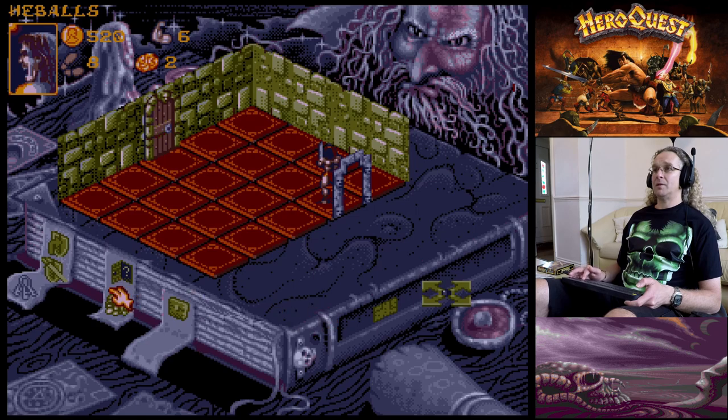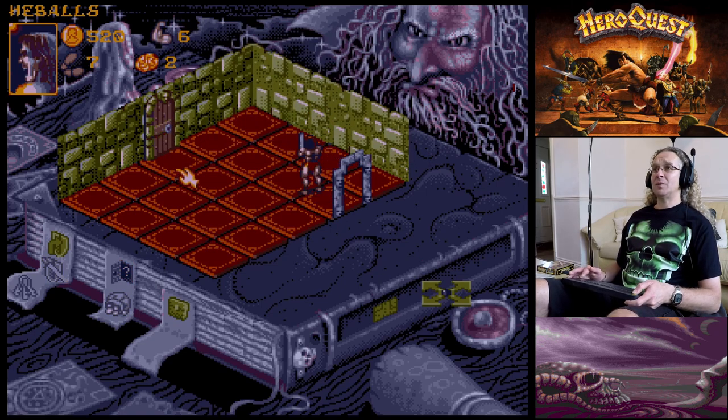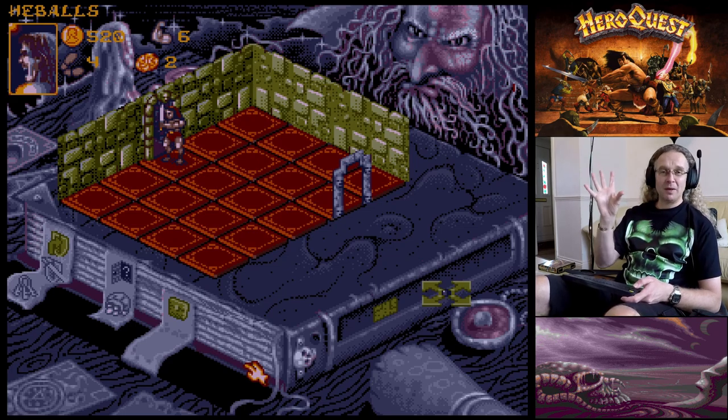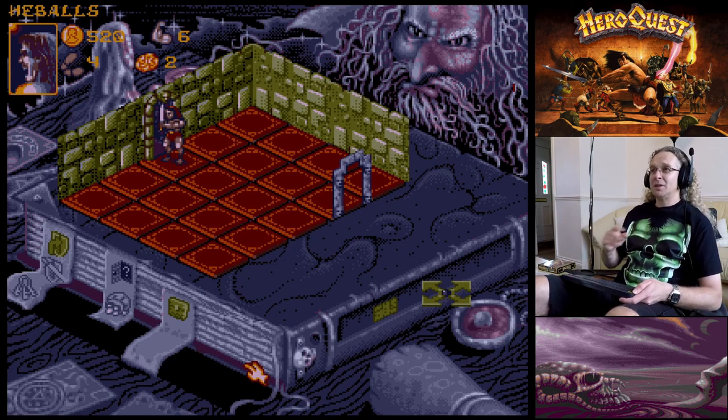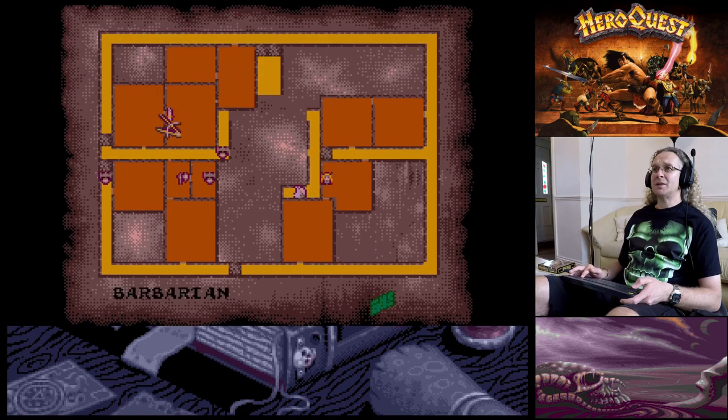There's a doorway and it continues around that way. Let's search for traps - no traps, so we can walk across the room safely. Sometimes there is a random element where an arrow fires out of a wall, but that's normally when you're searching for gold and you set off a trap. The Barbarian is here in another empty room.